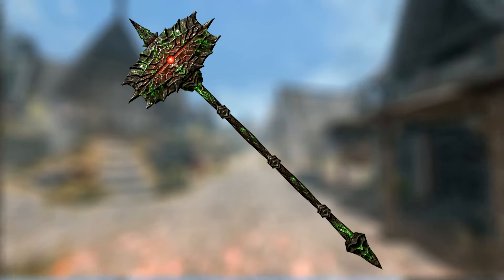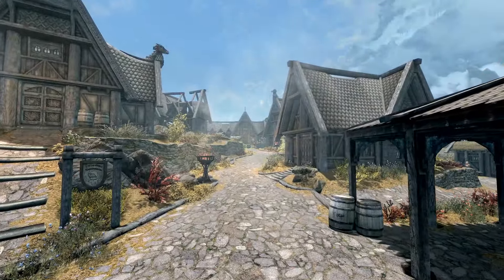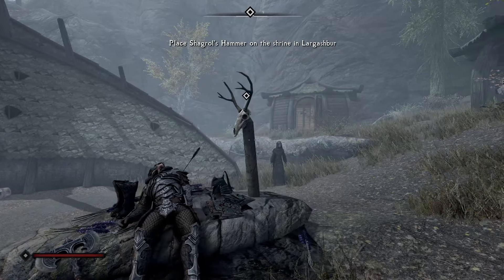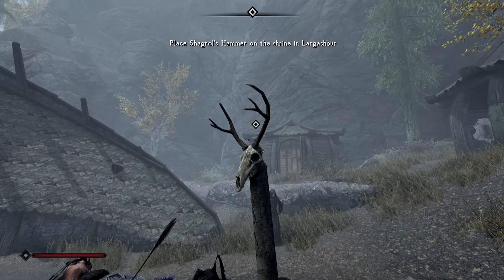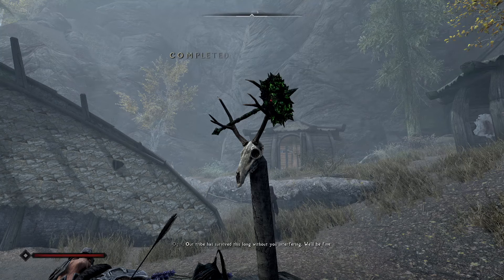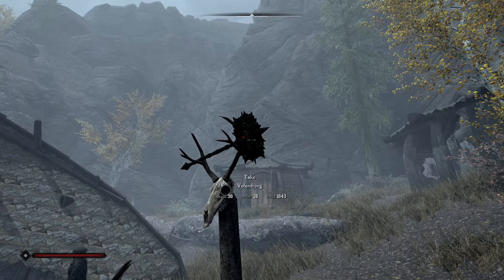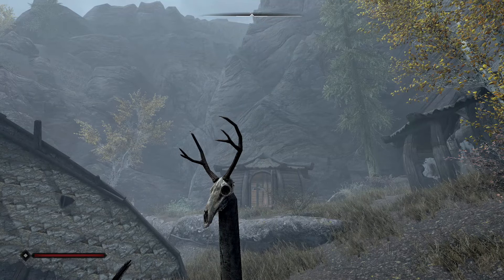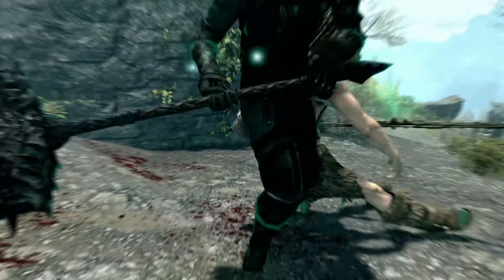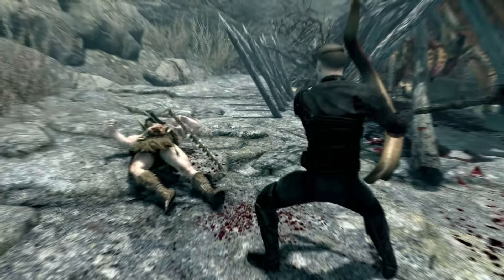The final weapon is Volendrung. This is its own unique weapon and is given as a quest reward during The Cursed Tribe quest. Follow the same steps as for Shagrol's Warhammer and return to Largashbur. Place the Warhammer on the shrine and Malacath will give you Volendrung as a reward. The weapon has a damage of 25 and a weight of 26. Furthermore, the weapon has a stamina damage enchantment which absorbs 50 points of stamina from a target.